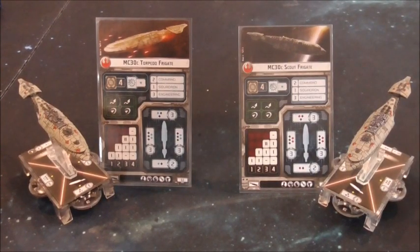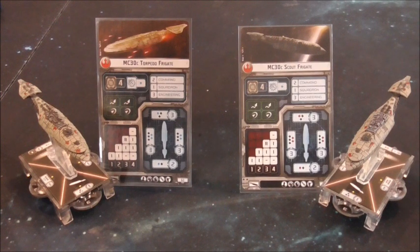As usual, there are two variants. The first one is the MC-30C torpedo frigate. It comes with four hull, three shields to the front, three shields to the sides, and two shields to the rear. It has Speed 4, comes with two evade tokens and two redirect tokens. It has two black dice and a blue die out the front, two blues and three blacks out the sides, one blue and one black out the rear, and one blue anti-squadron die. The upgrade slots available include the officer slot, weapons team slot, defensive retrofit, ordnance upgrades, and the turbo laser slot.